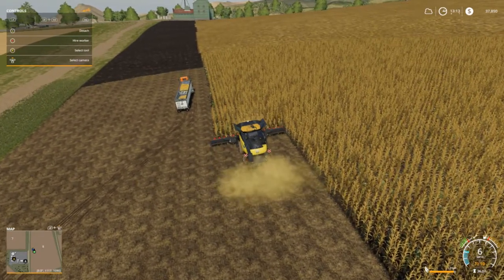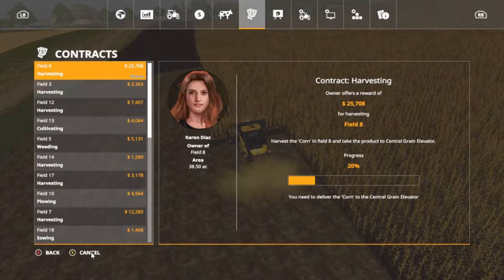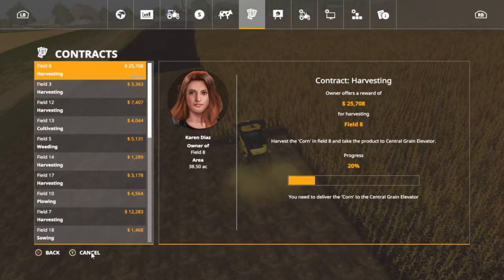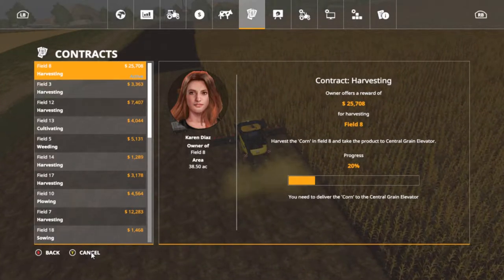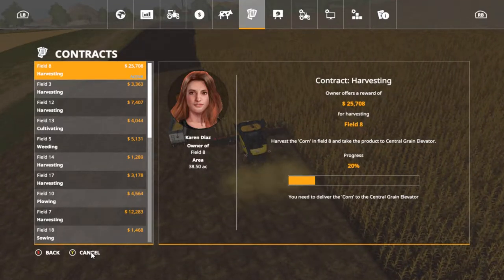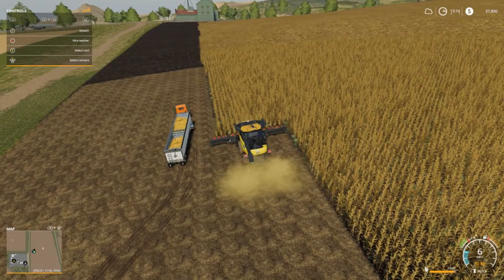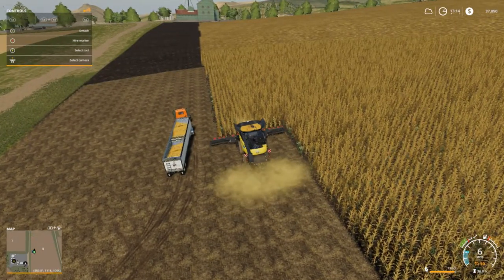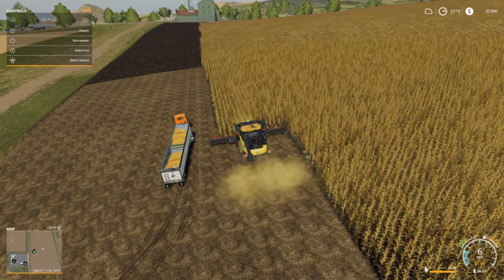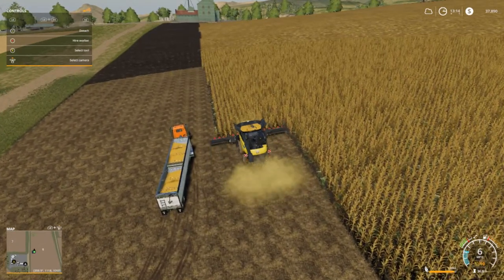What we're doing folks — we are doing a mission for this lovely lady right here, Karen Dyes. I don't know how to pronounce that last name but we're 20 percent done. I'm gonna get $25,000, well actually a little less than that probably. I started at 12 o'clock real time — not game time, but real time — and it's 12:43 now.